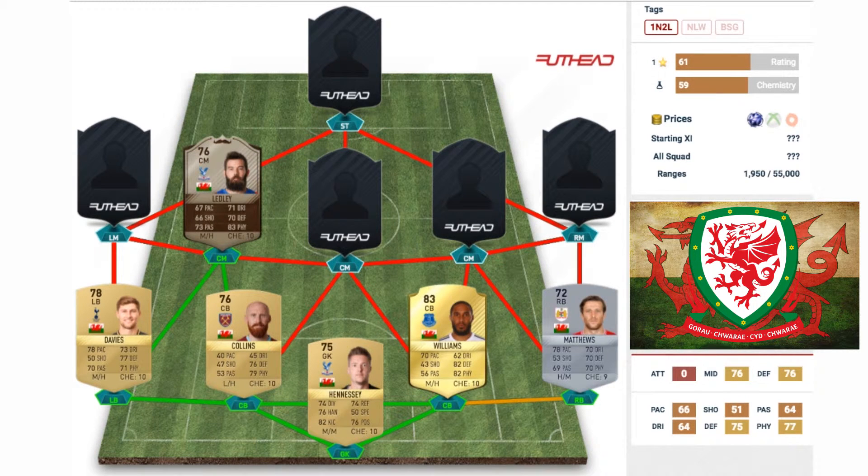Starting off our midfield trio, we're putting Joe Ledley in there. This is his Movember card — with a big luscious beard and mustache, he obviously got a card like this. It's an upgraded 76-rated center mid card, and his stats overall aren't too bad. His lowest stats are shooting at 66 and pace at 67, but he's got 70s pretty much across the rest, and his physical is 83, making him a big presence in the center of the pitch.